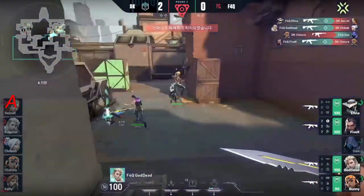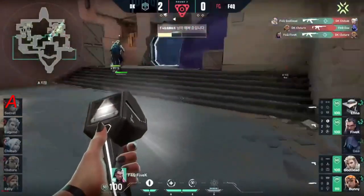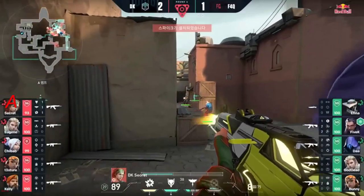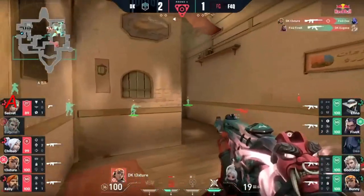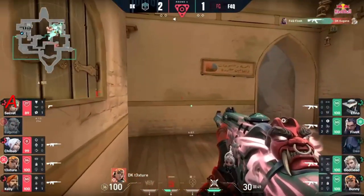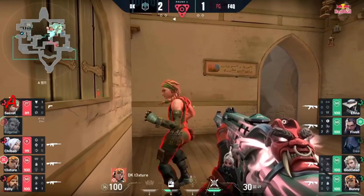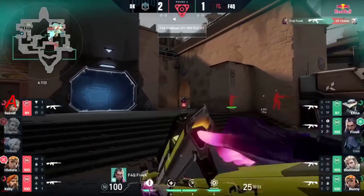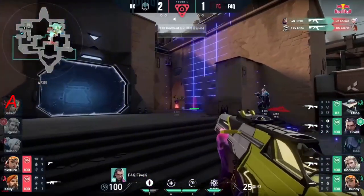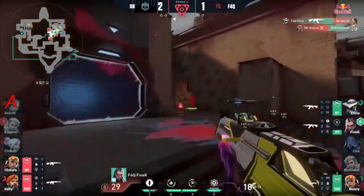Good kill there on Goddead, taking out Cheap Up. Texture kills — 5K with the kill onto Texture. You can see Secret just has this great cover over here, able for Texture to take out Dot easily. 5K with the kill on Eugene. Throws out that blast pack, doesn't get anything with it. Showstopper is ready right now. Trying to get this defused, but there's not exactly enough time to do so.